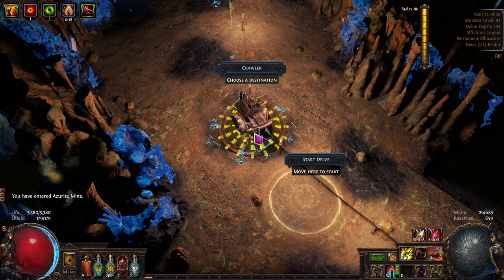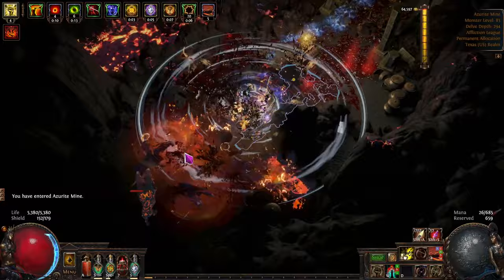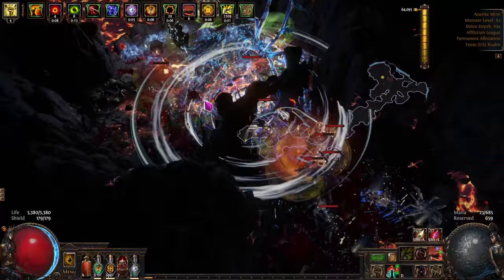We're buffed up and ready to go. I've got a little bit of knockback, oddly enough, and plus 3 energy shield on hit — you'll see my energy shield go down but it comes right back up really quickly. There's a resonator box — we have enough fundamentals.